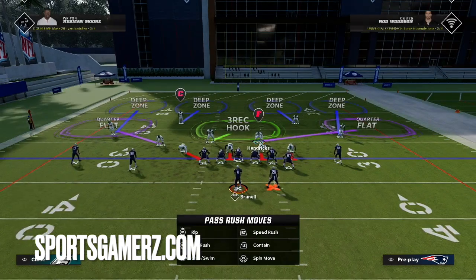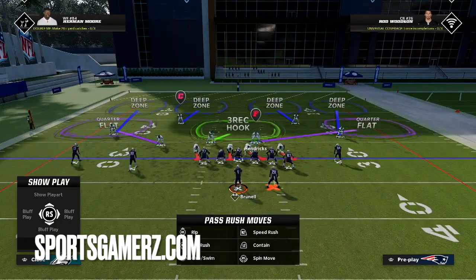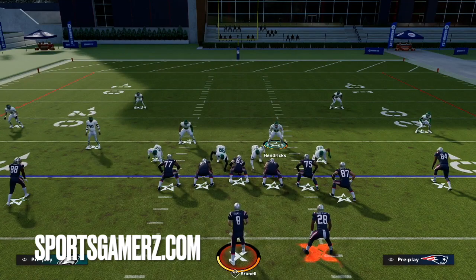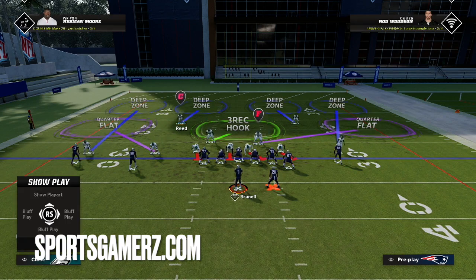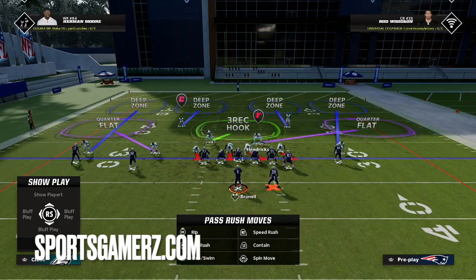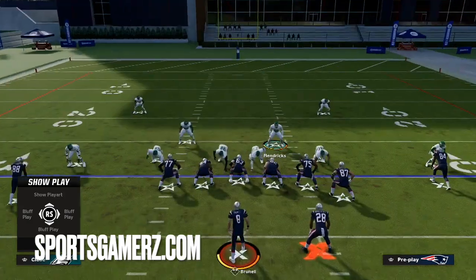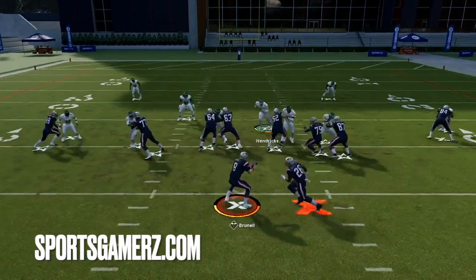We're going to simply pinch our D-line and user the linebacker on the running back side of the formation, kind of over the guard. Against inside zone, it's just all about knowing the hole to hit. We can press our coverage, but that's not necessary. Remember, because we're in cover four, these safeties will play the run a little bit more aggressively than if we were in cover two or cover three. That's why I prefer to play either cover four or cover zero against the run.